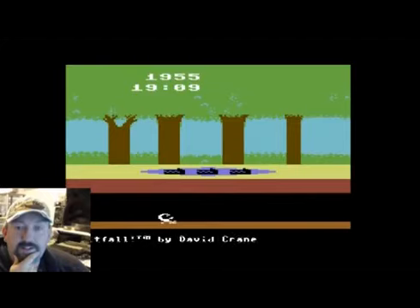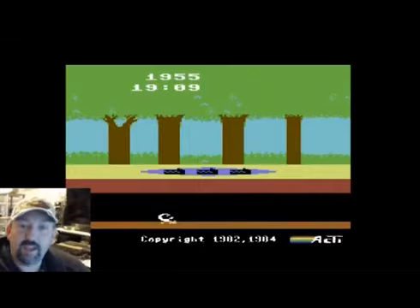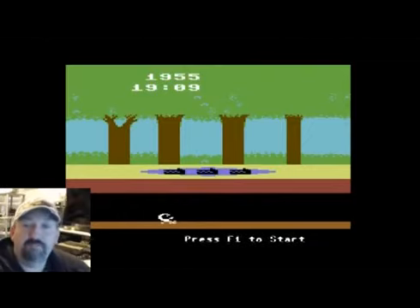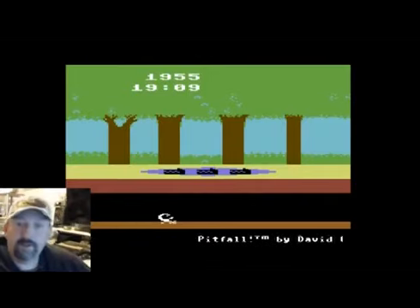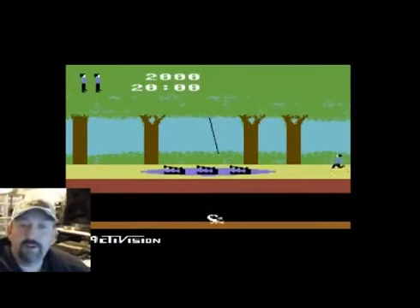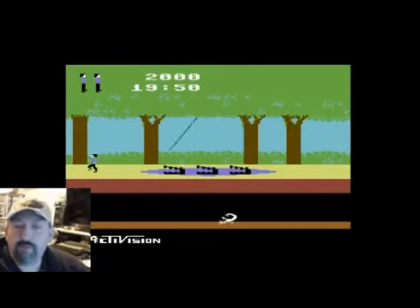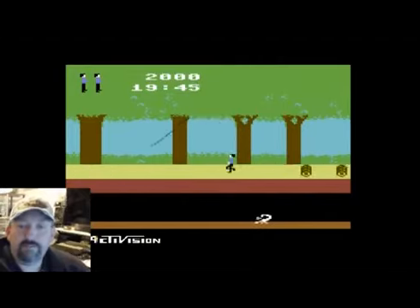Obviously you can see that's one thing that's changed in this version. Like on this screen right here, you can see that the tree on the furthest left is not the same as the tree on the furthest right. I don't know if that makes it a better game necessarily. You can also see we have a little bit more color here. Pitfall Harry is wearing a blue shirt, unlike the Commodore version where he wears green, which I guess is because the green foliage in the background.